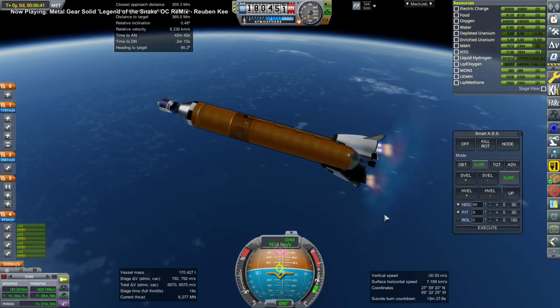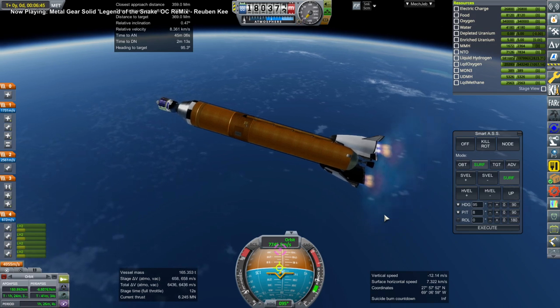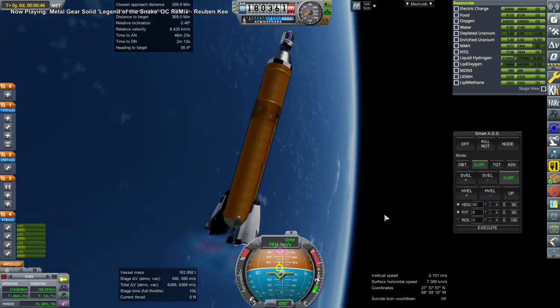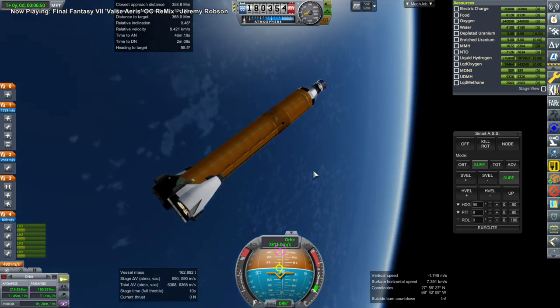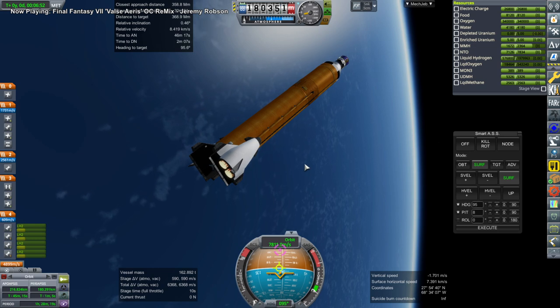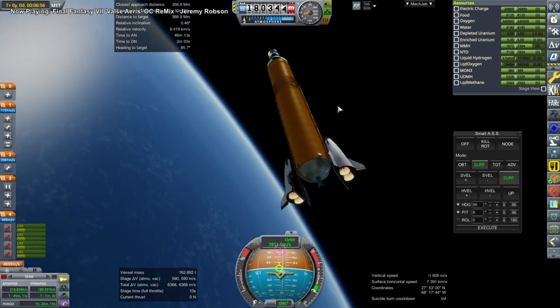Off go the fairings. And here the shuttle mice are getting us into orbit, with some to spare. About nearly 600 meters per second in the hydrolox portion of it. So we'll have to dump the oxygen, because we don't want to carry useless oxygen over to the moon.